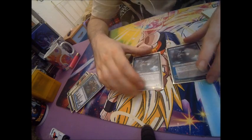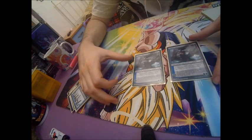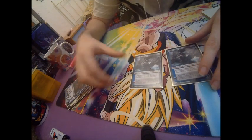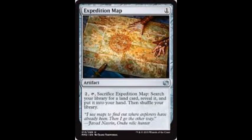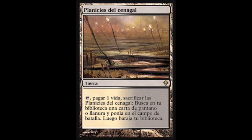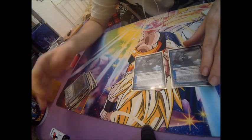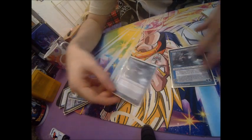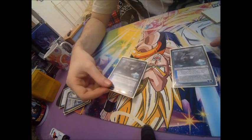Double Ashiok, Dream Render — excellent. Against Valakut, since it can't search the library. Against Tron as well — it can't tutor with the maps and the green spell that fetches lands from the deck. And against Phoenix it lets us exile cards from the graveyard, also against Dredge. A very good inclusion against many Modern decks — not many people run it, but I think it's great.